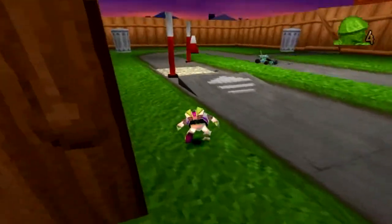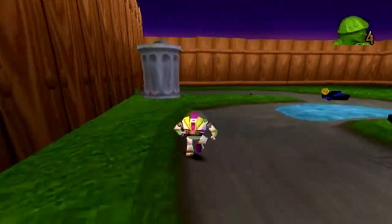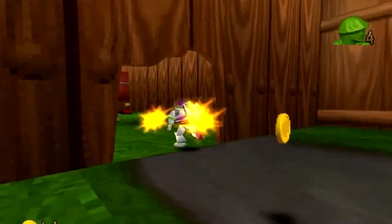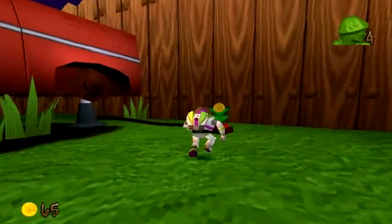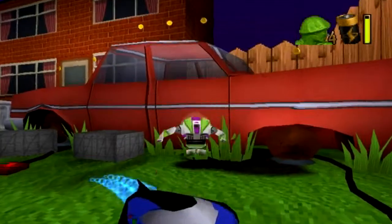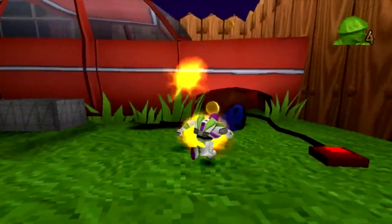It just so happens that there's one more little area here in Andy's neighborhood that we have not yet visited — and that's over here behind this trash can. What we actually gotta do now is kind of cool. You gotta knock this car down to the ground by stomping on these switches where the jacks are. Zerg car, get out of my way, you asshole. Come on. Thank you.